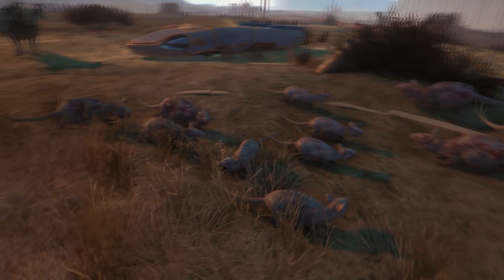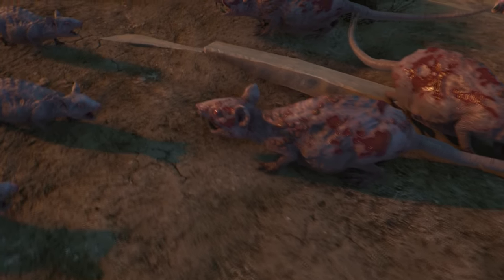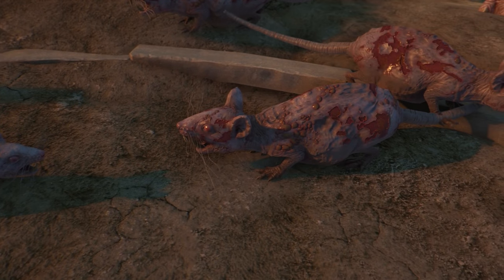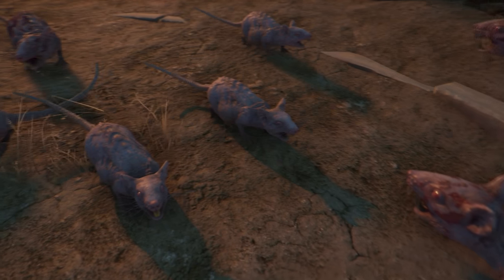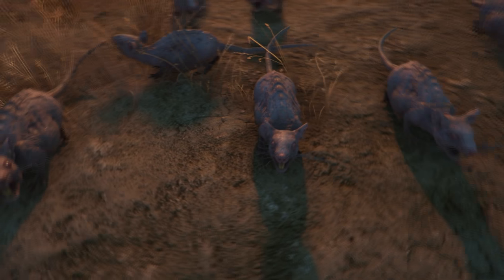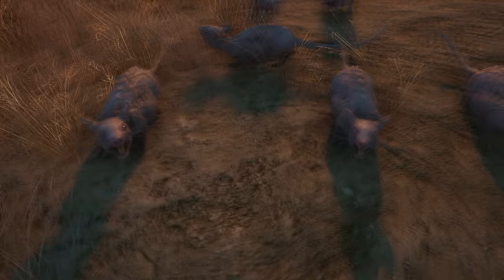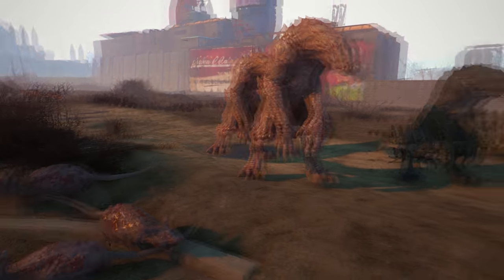Moving back here, we have what I believe are Rad Rats. This is the infected variant with all the bubbles on them — they are insane but very easy to kill. We also have the pups, the little babies. Look at that one looking at me — very cute, but yeah, moving on.